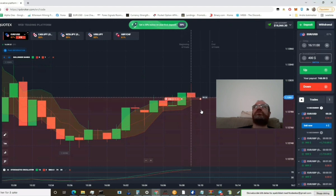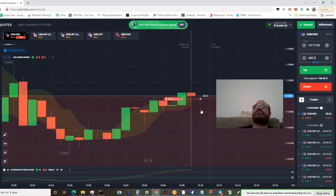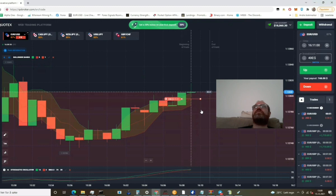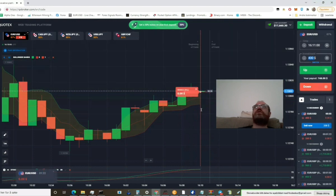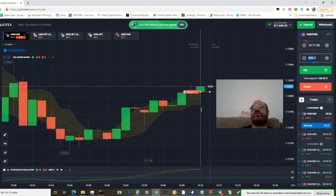30 seconds left. Now we are almost in the money. I actually prefer it to go a little up. 30 seconds left — perfect. We take it there. We are in again with a new trade. Now we are in with a total of 600. Let's see — 900.